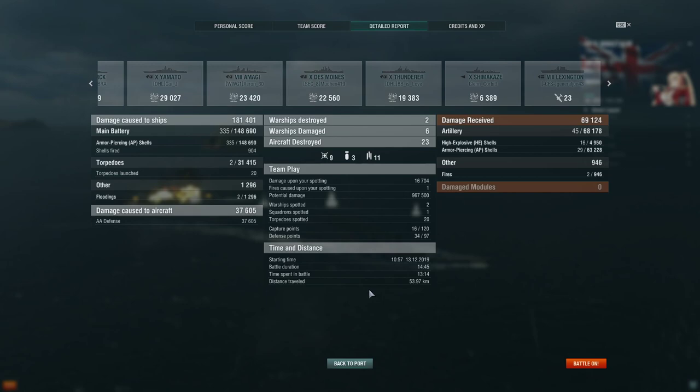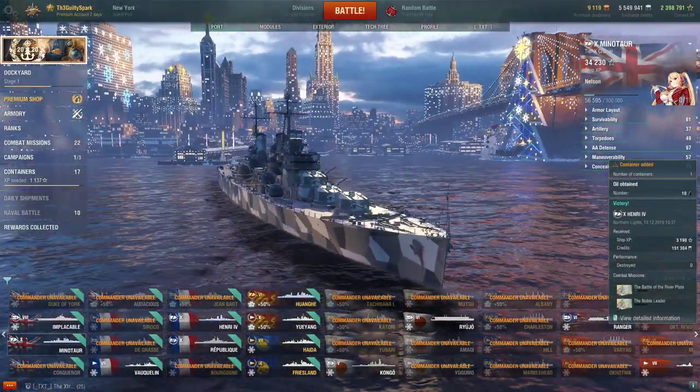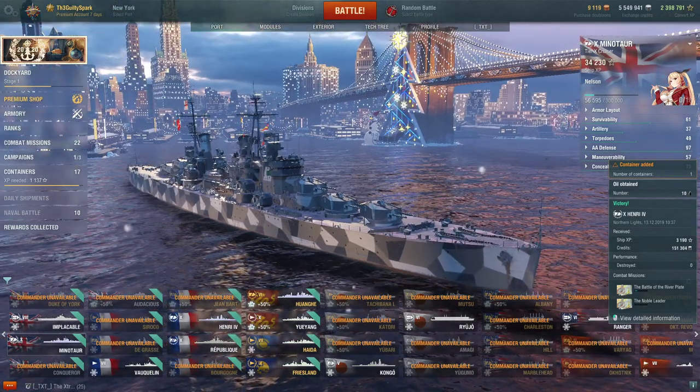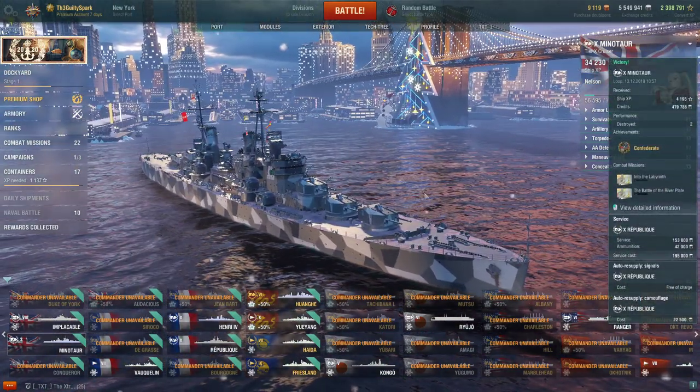Just in case this goes up without my Radar Minotaur video going up, we'll quickly overview the Minotaur. She is the British light cruiser crowning the line. She has an excellent concealment at 9.1km detectability, 6.9km air detectability, which matches your AA range of 6.9km on your long range aura.